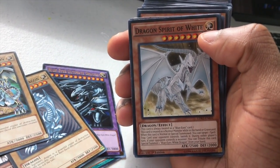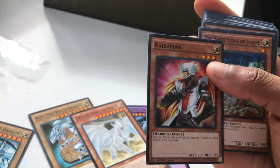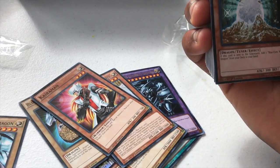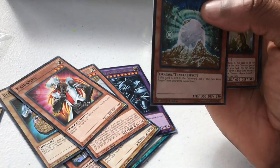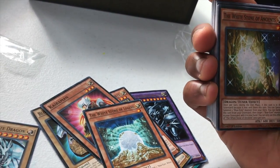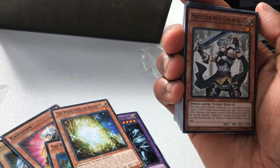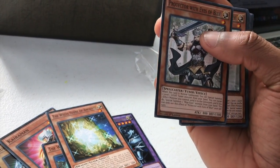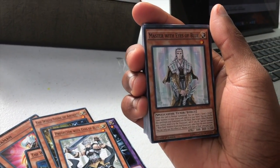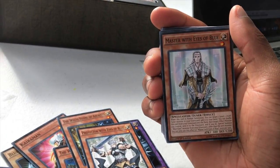Dragon Spirit of White. Kaibaman, of course, because you need him in a Blue Eyes deck. The White Stone of Legend — if this card is sent to the Graveyard, add one Blue Eyes. I haven't seen that card before; that's really good. The White Stone of Ancients — I assume it does a similar concept. Protector with Eyes of Blue, a tuner monster. They have Blue Eyes tuners. I stopped playing the game around Telidad and Dark Armed Dragon decks when that was the meta.